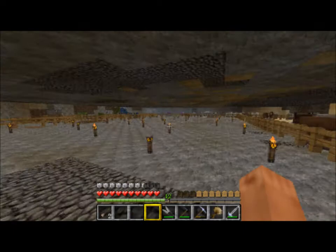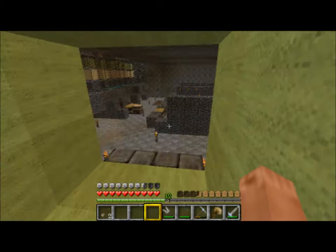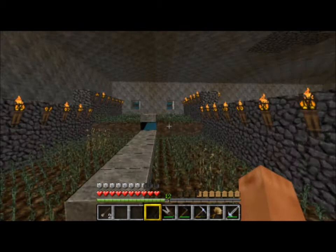I'm going to decorate this area too when I have the time. I've mainly been working on this area and the back here. My little switch thing and hidden room — where I keep all my farms. I've got a wheat farm because I have cows back there and all those sheep, and they don't breed without wheat.